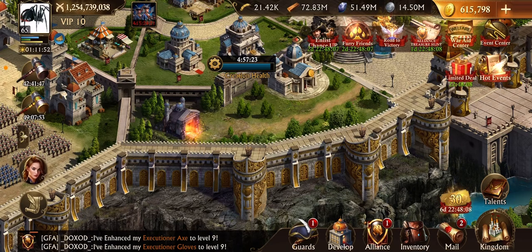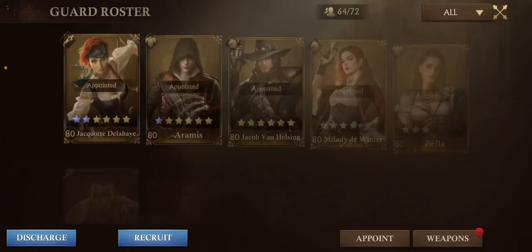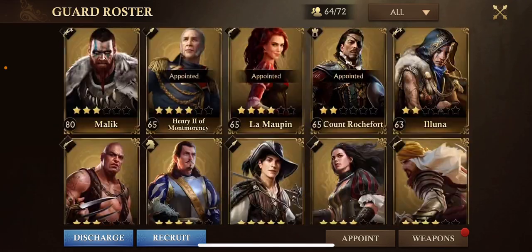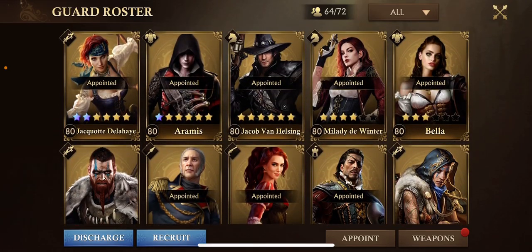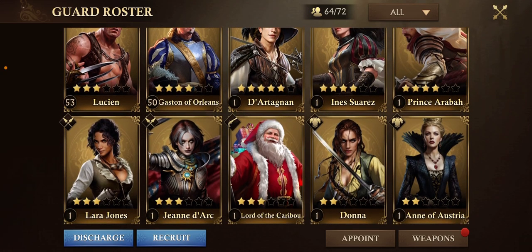To answer the age-old question of what cards to use, I'm going to go ahead and go through that now. Here we have a bunch of guard cards, and the most important thing is to match them properly. If you see at the top left corner, each of them has a different symbol — they all have different symbols.